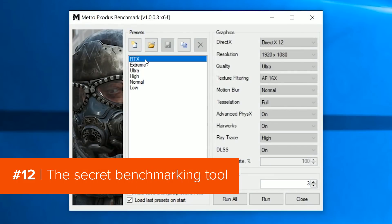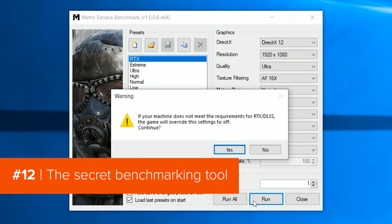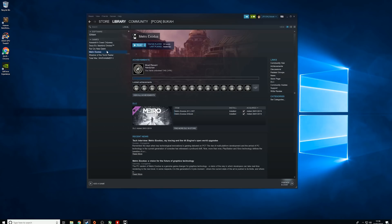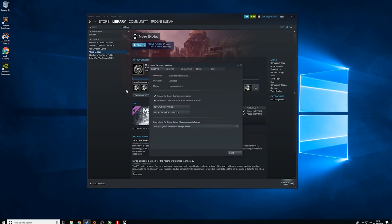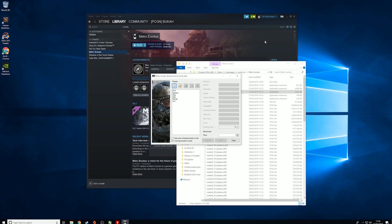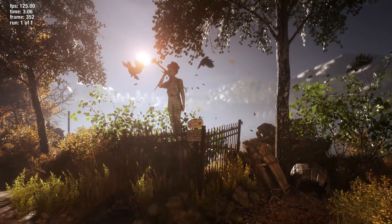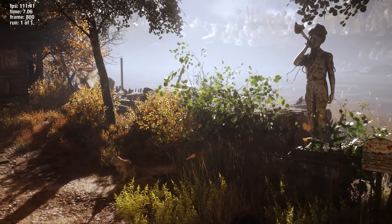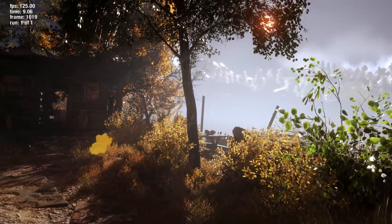Lastly, on the topic of benchmarking, there is actually a proper benchmarking tool in the game, but it's not easy to find. Rather than being in the graphics menu like in most games, you have to dig into the files. Go into the Metro folder and you'll find the benchmark executable. You can use it to find out how smoothly Metro will run on your rig. It's weird they don't tell you about it — maybe they just don't want to hurt your feelings with how badly your underpowered machine will perform.